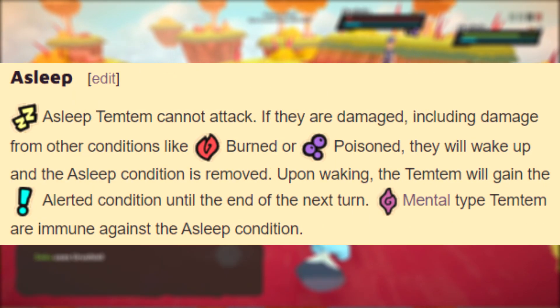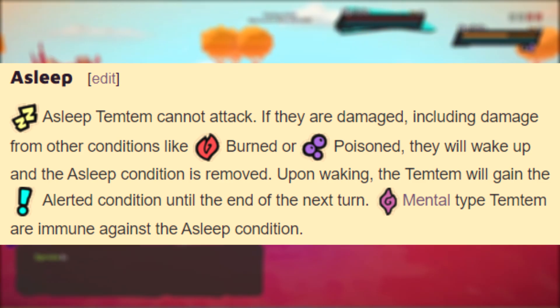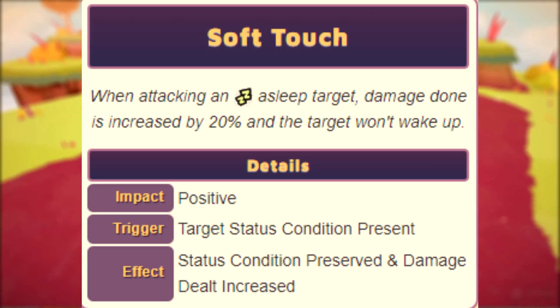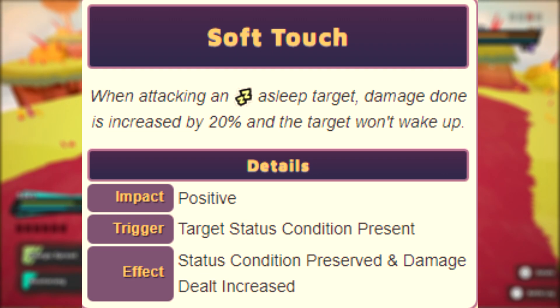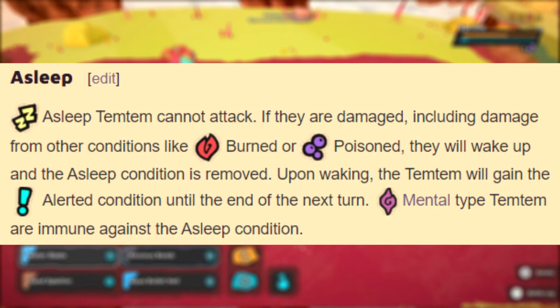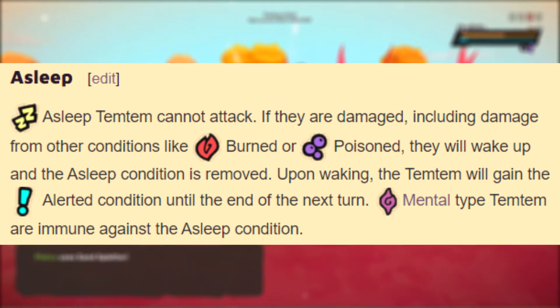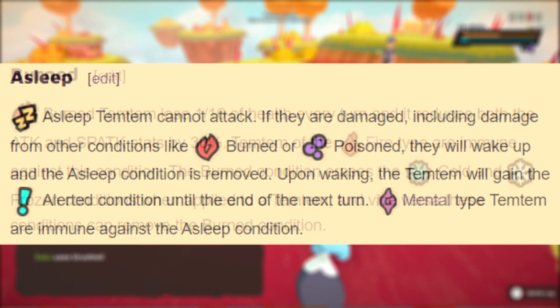First up we have the asleep condition, which renders the Temtem incapable of using any moves whilst in this state. Temtem that take damage whilst asleep will be woken up, and this includes damage from poison or burn, which are effects we'll talk about shortly. One way around this is to use a Temtem with the ability Soft Touch, which allows you to damage asleep Temtem without waking them up, but in general all damage will cause it to wake up. When a Temtem wakes it becomes alerted till the end of the next turn, which is technically a status condition too and basically prevents asleep while active. Mental type Temtem are immune to being asleep.